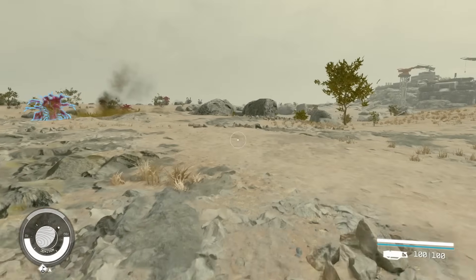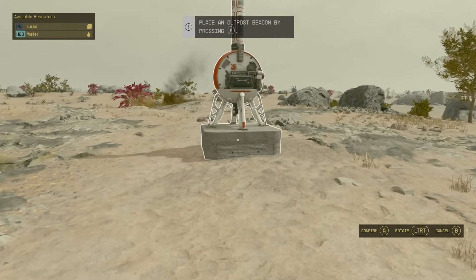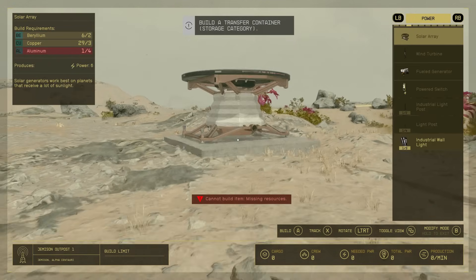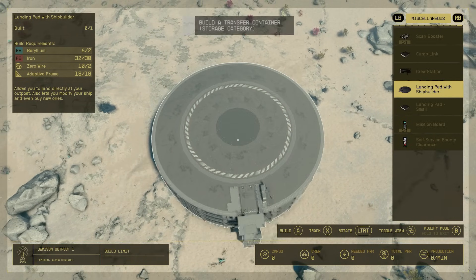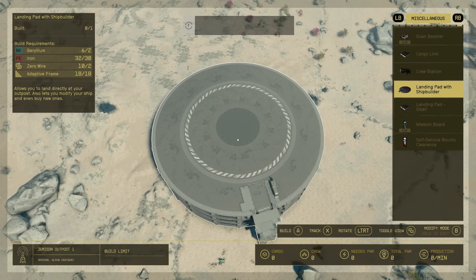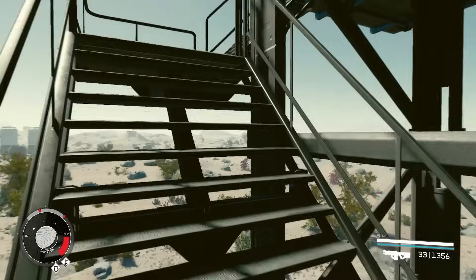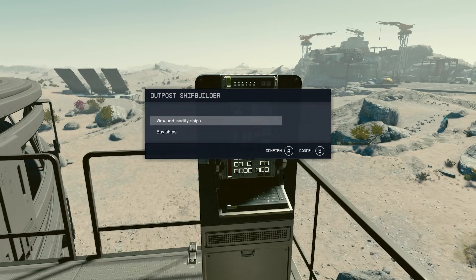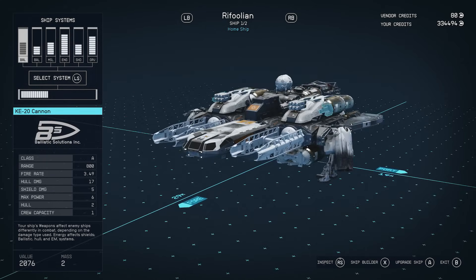I'll show you how to get the materials as well, but I want to get straight into how to design this first. In case you don't know how to make an outpost, just pull up your scanner and press the button to build one — on Xbox it's X — then just place your outpost. Pull up the build menu, go to the miscellaneous tab, and go down to 'Landing Pad with Shipbuilder.' It's going to require two beryllium, 30 iron, 20 wire, and 18 adaptive frames. Once you've got all that, simply build it and place it down. Head to the top by climbing the stairs, where you'll find a computer to access the shipbuilder. More options are available here than at somewhere like the New Atlantis spaceport.